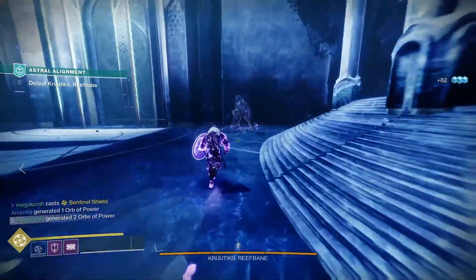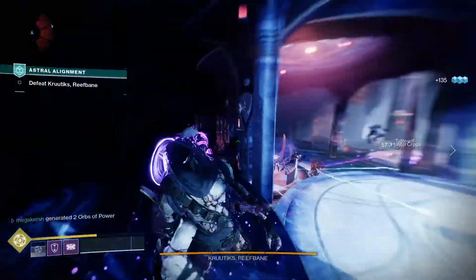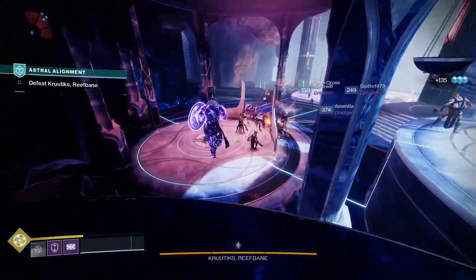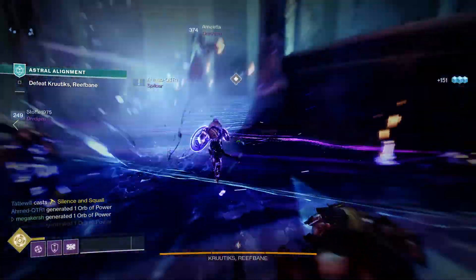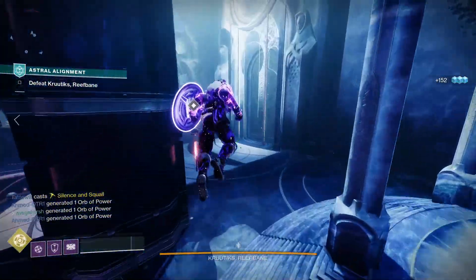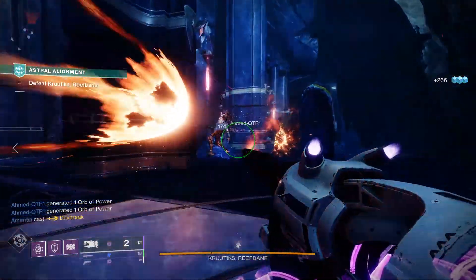Next up let's look at creating a No Backup Plans Titan PvE build. This one is for those who like to get up close and personal with their enemies. I'm using a combination of subclass, weapons, and mods to get you up and running, meaning you'll be able to get in the face of enemies and dispose of them really quickly with a few short blasts of your shotgun.